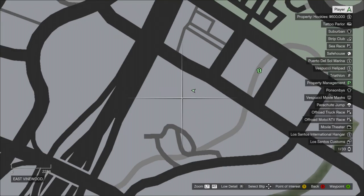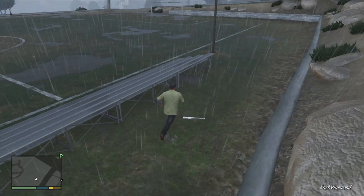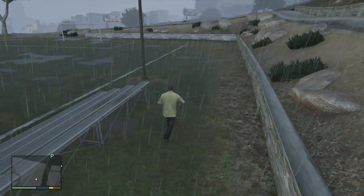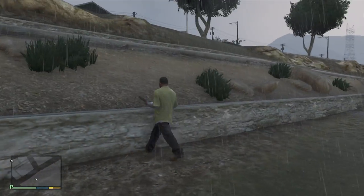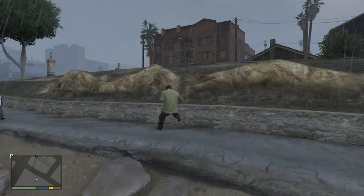The baseball bat is right here on the map — zoom out so you can see it a little bit better. You can just pick it up. It's personally my favorite because it's the best, in my opinion. It looks pretty cool, does quite a lot of damage, and it's quite fun to use. I'll now be showing you the crowbar.